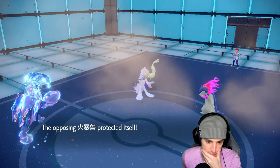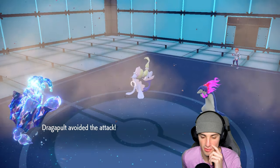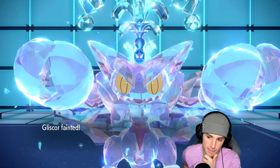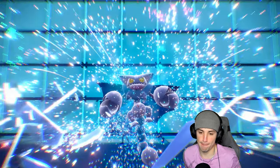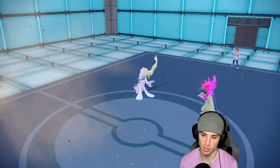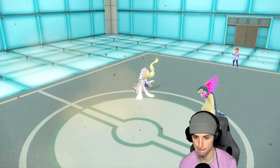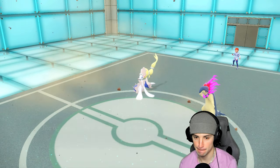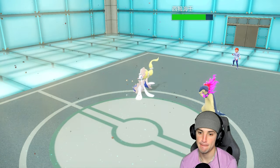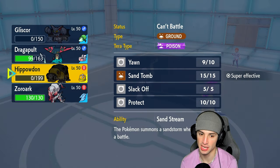Tailwind should end things next turn. Hyper voice launches — can Gliscor soak this? It doesn't end up soaking that. From here we have to go into our choice scarf Zoroark. Everybody is taking sandstorm buffet damage. The problem is I think Dragapult might die out here either way.